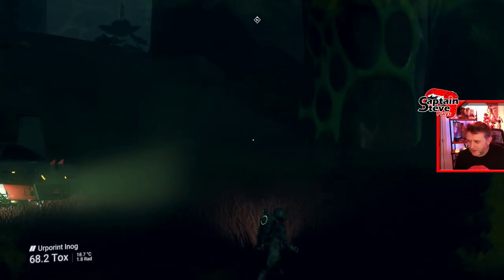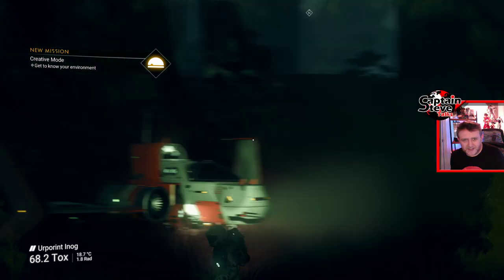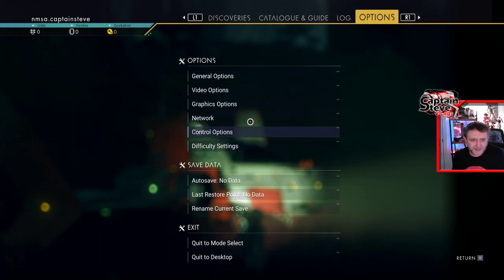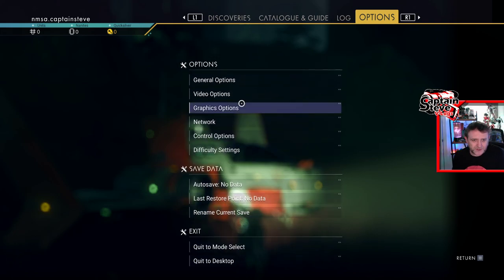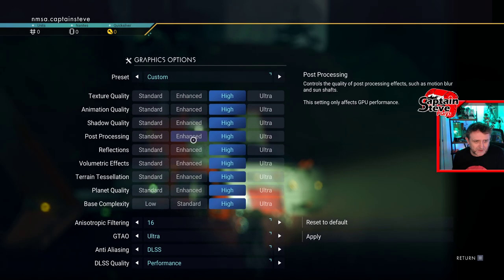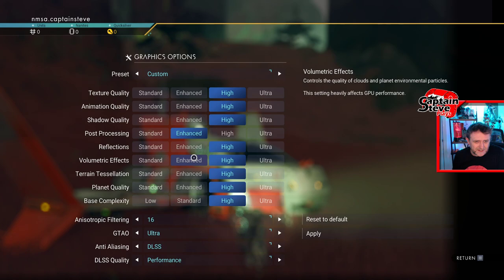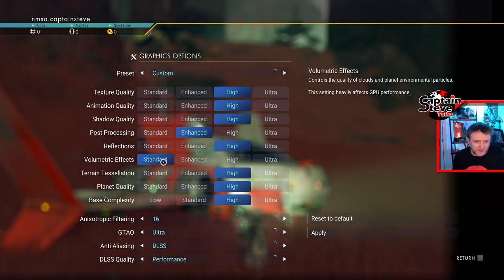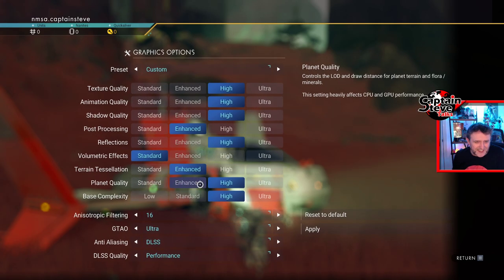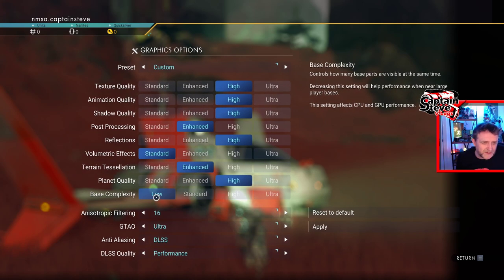That's moving quite smoothly on my screen. How is it for streaming? I think we're okay on streaming — we lost a couple of frames though, so I might have to tweak the graphical settings a little bit. Going into graphics options — I've got them all on high at the moment. Animation quality I'd still like high. Shadow and post-processing — I'll put that on enhanced. Reflections I kind of like on high. Volumetric effects can just be standard. Terrain tessellation on enhanced. Planet quality I'd like on high.